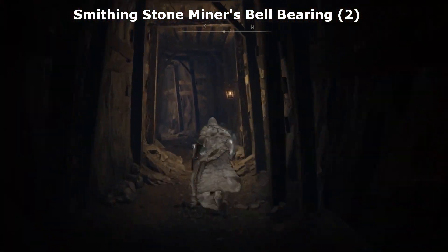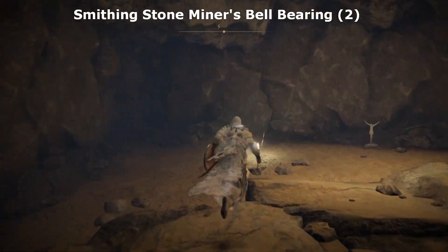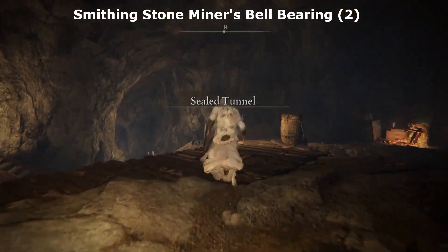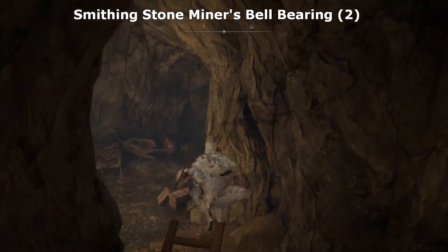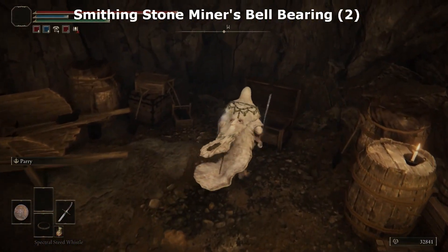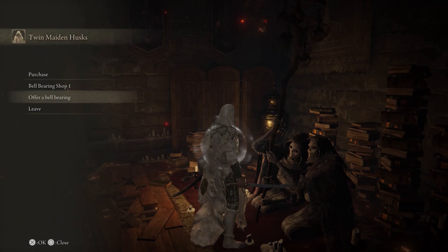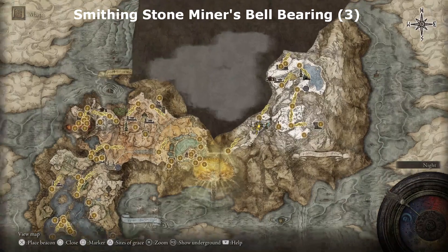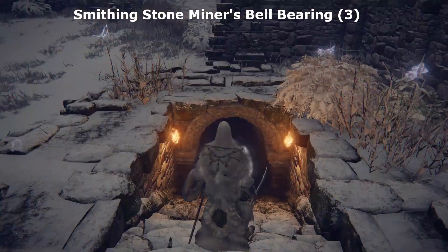For the Smithing Stone Miner's Bell Bearing 2 Location, you have to first run and break this illusory wall, and then run, and you will find this Bell Bearing in this chest. If you offer this Bell Bearing to Twin Maiden Husk at Roundtable Hold, then she will be able to sell you Smithing Stone 3 & 4.